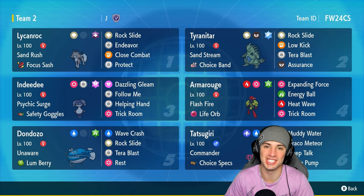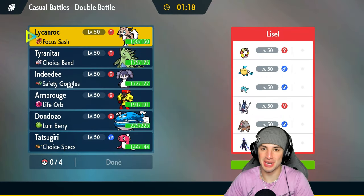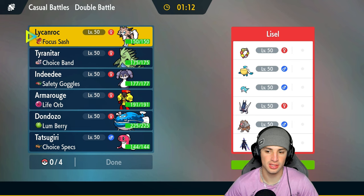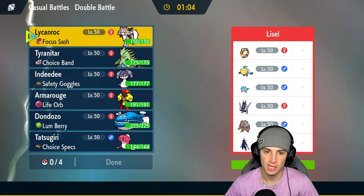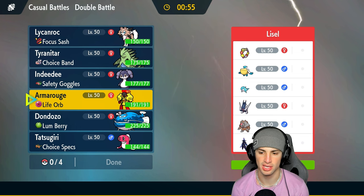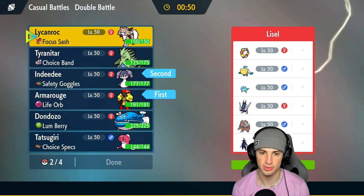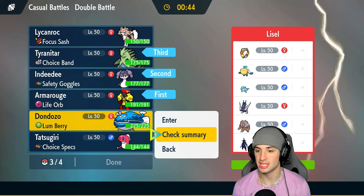Match number one is underway — we got Armarouge, they got Ceruledge. We're going up against a rain squad with Ceruledge, Ursaluna, Archaludon, Pelipper, Palafin, and Comfey. Comfey is rather annoying with bulky Pokémon like Archaludon or Ursaluna, so I need a way to take that out. I like having Tyranitar here, and I'd go Armarouge and Indeedee — they have no way of taking out the terrain, so that works really well. I'll go Armarouge and Indeedee, with Tyranitar and Lycanroc for late game.